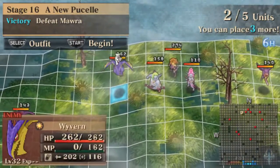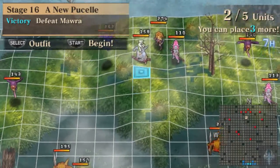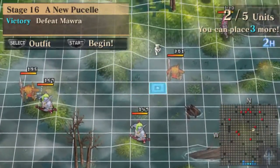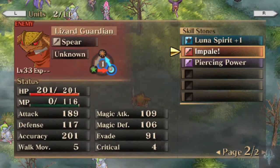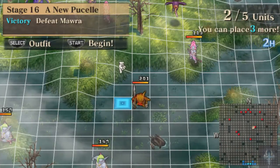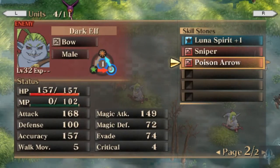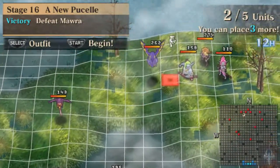I'm not going to bother with most other enemy stats because they vary from enemy to enemy — this one has 158 HP, this one 157, this one 147. I will show off what abilities the new enemies have equipped, as that's going to be pretty standard. Lizard Guardian has Luna Spirit, Impale, and Piercing Power. Dark Elves have basically the same thing they've had since the beginning.